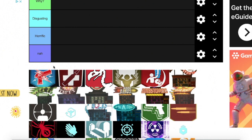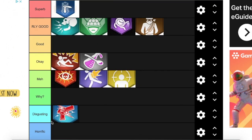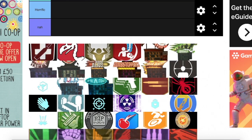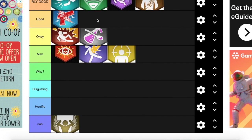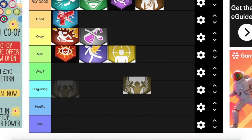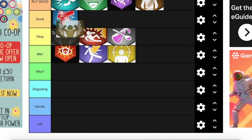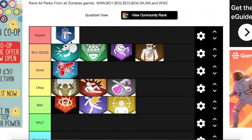Next we have Electric Burst — basically just Electric Cherry, so I'll put it at Good without needing much explanation. Then we have Stone Cold Stronghold, which is interesting because it's really good for camping. I'll put it at the top of OK — definitely not the best perk, but not one of the worst. When BO4 first released, I actually thought this was Juggernaut, but I was wrong.